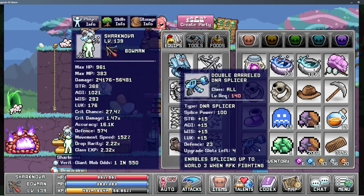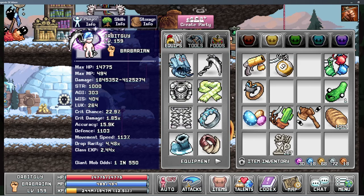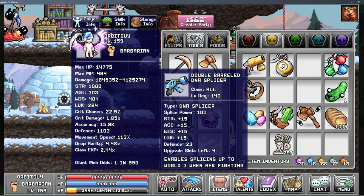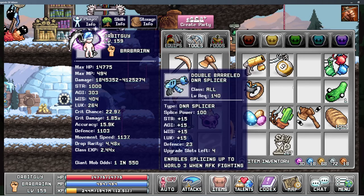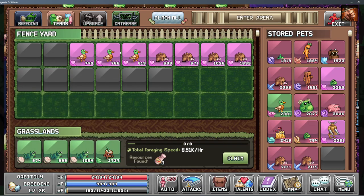World 3 Splicer — there it is. You need level 140 to equip it, which is kind of high relative to what a lot of players have. Not high for endgame players, but not all my characters can equip it. So we'll go ahead and equip that.